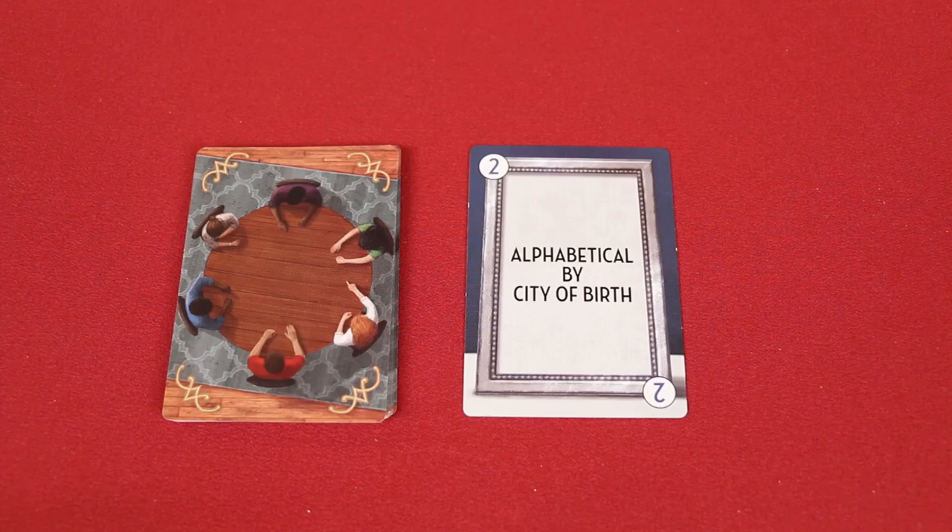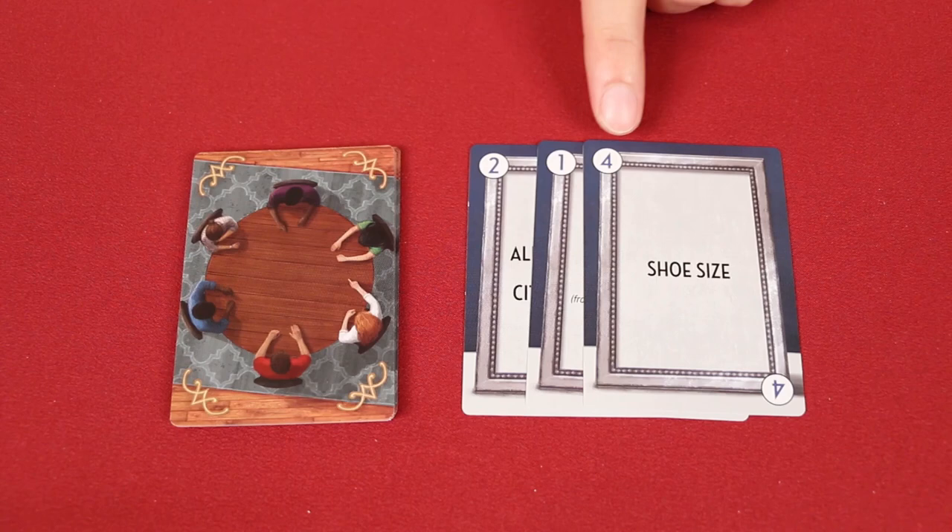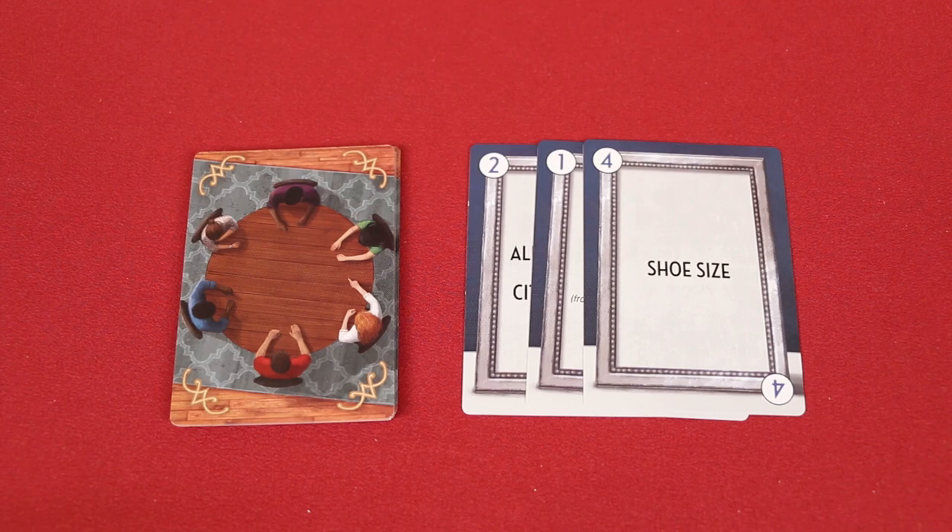First, shuffle and draw one of these seating randomizer cards and use it to determine the seating order at the table. For example, you may end up sorting the players alphabetically by their city of birth, or if you'd prefer, you can just deal one of these to each player and then sort them based on the unique number they've been dealt from lowest to highest. Either way, players will want to sit relatively close to each other with an equal distance between them, like you see in this illustration, because the players are going to be each building a city with the other players on either side of them.